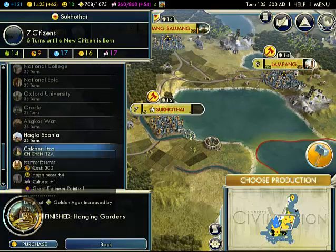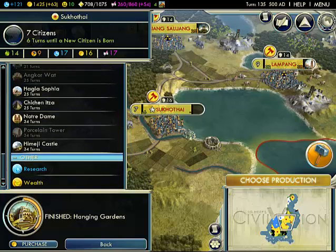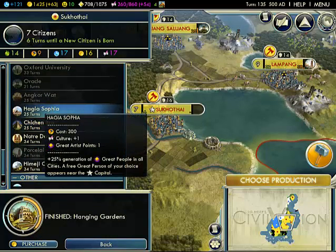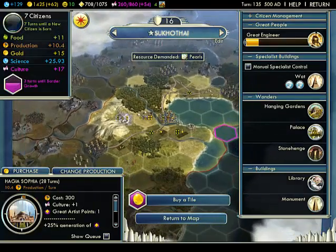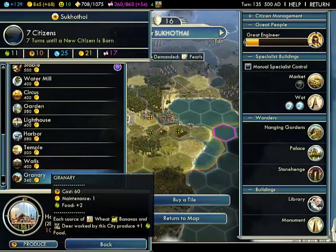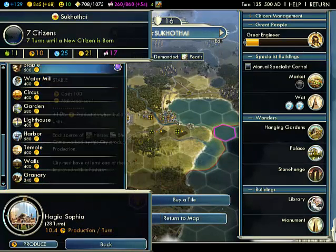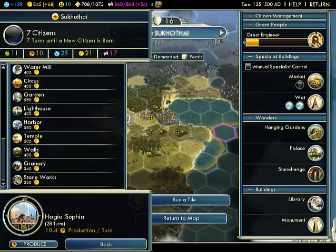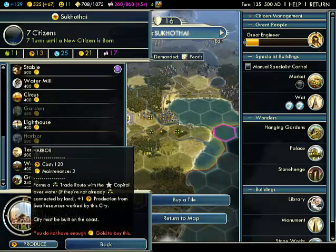Buy... maybe I'll just buy that stuff and build... I don't know. Hagia Sophia. Okay, let's buy a market. Where is it? Not a stable... Stoneworks! Wow, I didn't know it was that cheap!